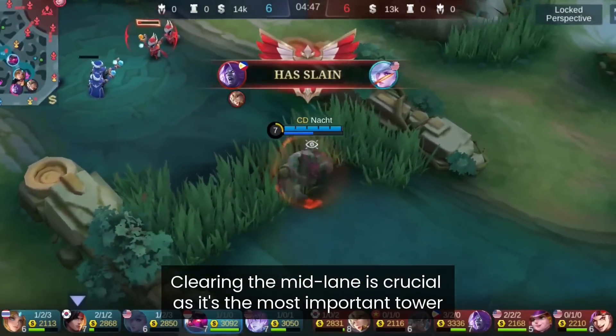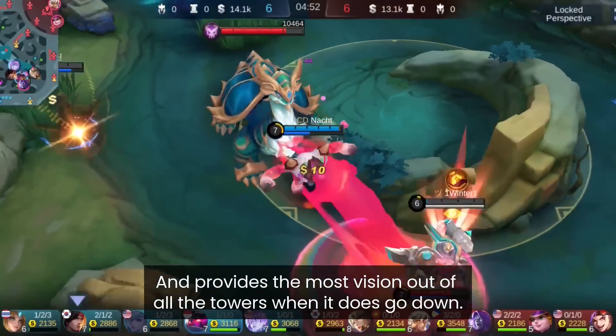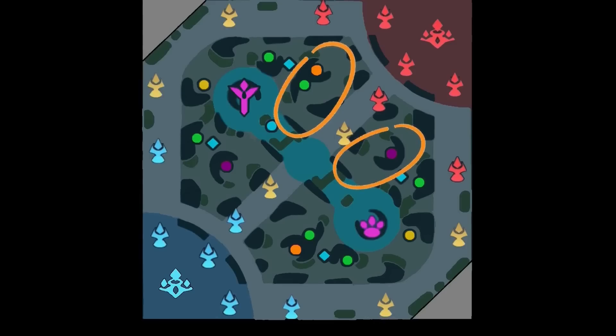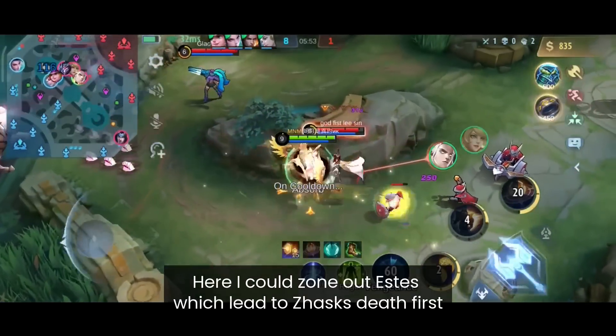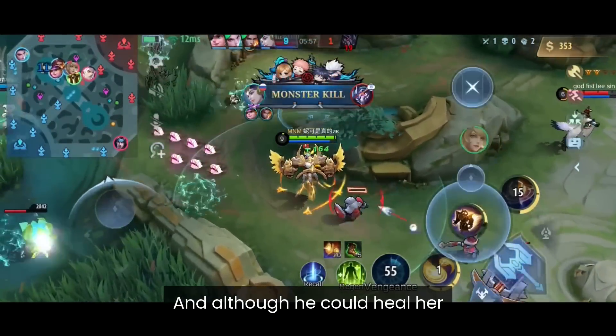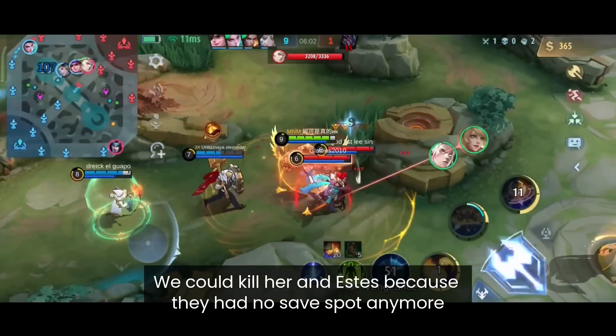Clearing the mid lane is crucial, as it's the most important tower and provides the most vision when it goes down. Taking down a side tower on the bottom gives vision of the green camp and nearby bushes, but taking down the mid tower exposes both sides of the jungle, which is massive. Here I could zone out Estes, which led to the first death, and then we hunted Layla.